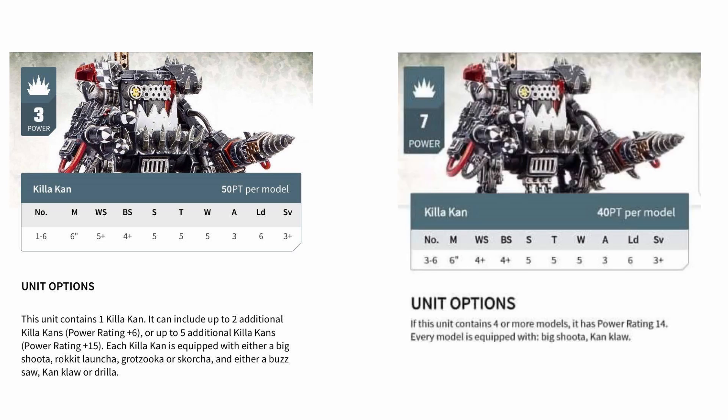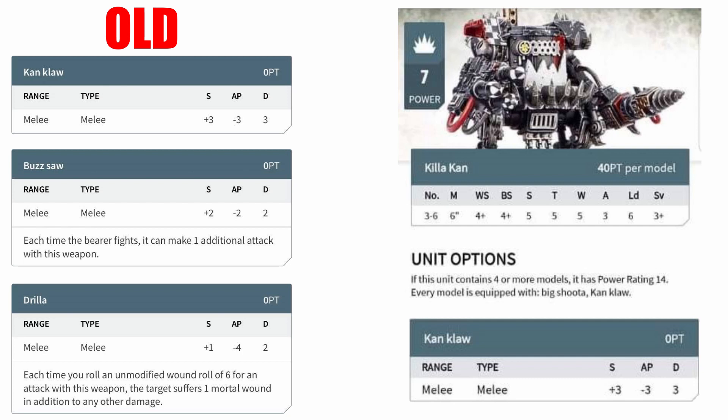This profile in the new 9th edition codex has been improved and also thankfully a little bit simplified. For a very pleasant drop of 10 points down to 40 base, the Killer Khan gets a buffed weapon skill to 4+ and crucially, much like the Death Copters, is now a minimum unit size of 3 compared to the previous 1 to 6 size in 8th. The old options of the Khan Claw, the Buzzsaw and the Driller have all been scrapped and combined into one single melee weapon — the Khan Claw — which retains a profile of strength +3, -3 AP and 3 damage, giving the Killer Khan a very tasty strength 8 in melee with a new and improved 4+ to hit.